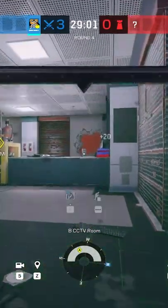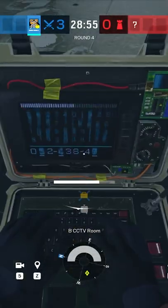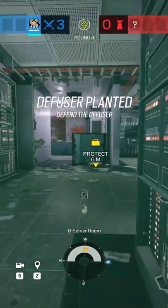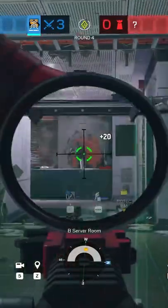I'm a professional Rainbow Six player and here's a quick tip for playing Osa. Punching your shield before planting behind it will force the defenders to rely on sound to know whether you're planting or not, rather than seeing you plant through the shield. This adds some extra safety to your plant and could be the difference between whether or not a nitro comes soaring in to take you out. Follow for more Rainbow Six tips.